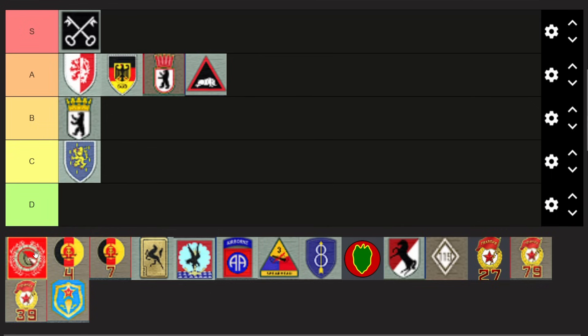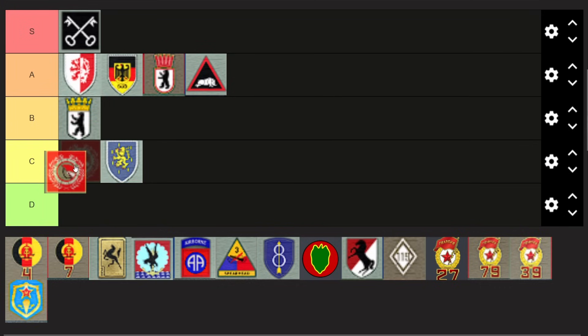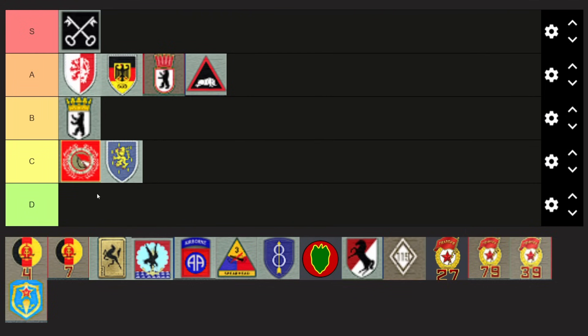KDA doesn't have any forward deploy anymore but got a lot of other changes that buffed it. It was D tier last time because KDAs were overpriced — they are cheaper now. T-62s are decent-ish, T-54 is decent-ish but slightly overpriced. It can now be one of the best air spam divisions; the air support tab is especially strong with the SEAD plane at 60 ECM helping get everything else through. It has high numbers there, and the KDA being usable as cheap infantry is nice.